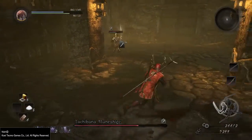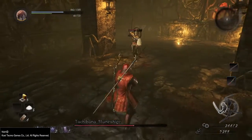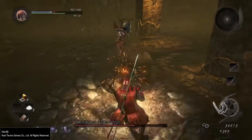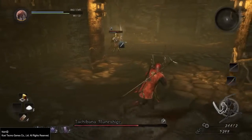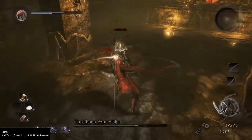He has two strong attacks, and one of them is the charge attack. It's really easy to dodge — you simply have to dash toward him the second before he hits you. As you can see, I managed to dodge his attack, and this costs him a lot of ki, so this is the perfect opportunity to hit him one or two times.